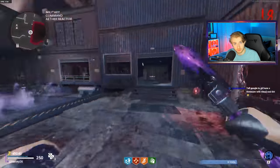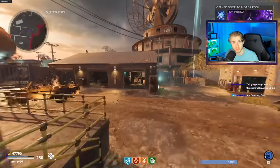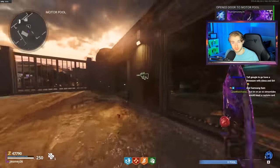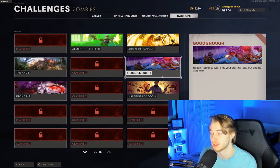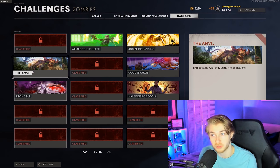The difficulty of Zombies through the first 20 rounds isn't that high — it's pretty easy to get through. But the real challenge was to do both of these in the same game. The other challenge we're looking at today is the Anvil. For the Anvil challenge, what you have to do is exfil in a game of Zombies only using melee attacks.